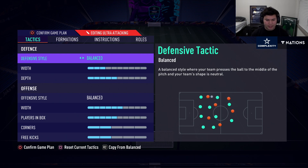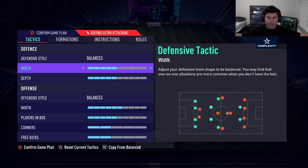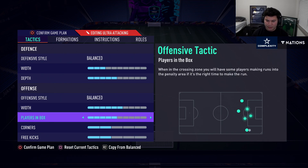For the 5-3-2 I use balanced build-up with 3 depth on defense. The reason I use 3 depth is because you already have 5 players at the back — you don't need 5 depth, because the wing backs would end up super close to the line when defending. You want them close to each other so they can help defend better. On the offensive side I use width 6, 5 players in the box, and 2 strikers.